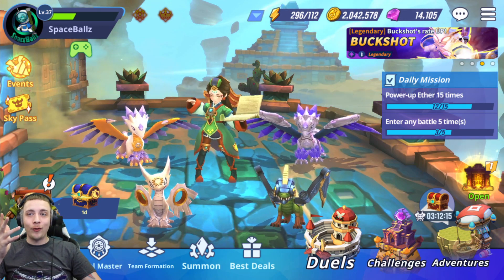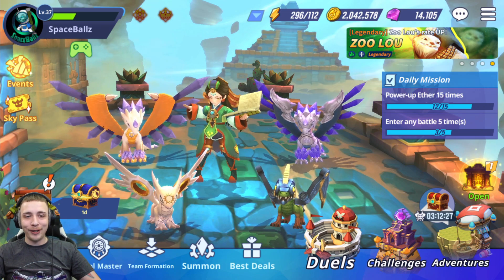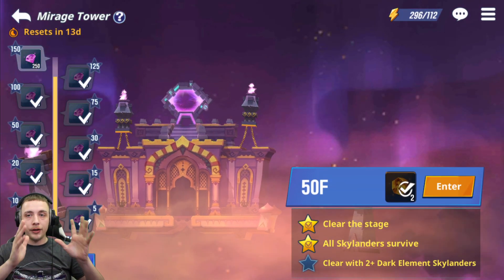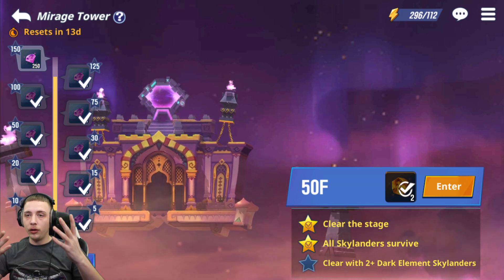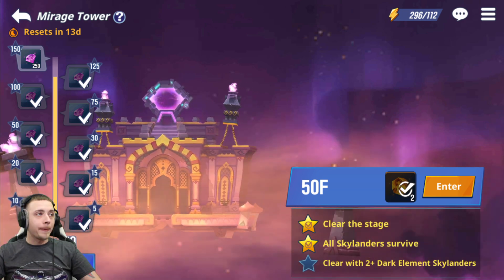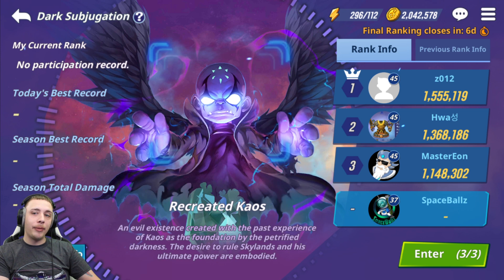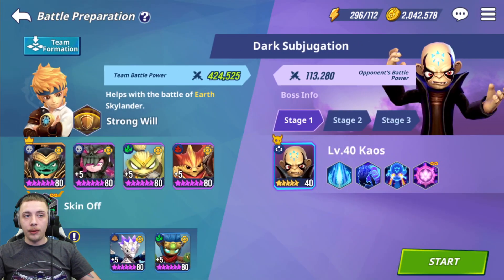I was sitting on 14 million gold and the second I started upgrading 6-star runes that 14 million went to zero real fast. Don't rush to 6-star runes — it is not worth it as a free-to-play player. I do recommend sticking to 5-star gear until your whole team is maxed out on 5-star, then switch over to 6-star after your main team is built and clearing all the content. I learned that the hard way building Tide Pool.